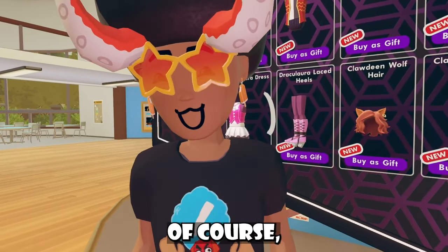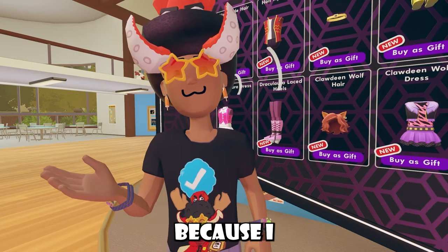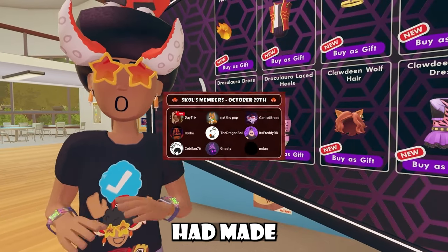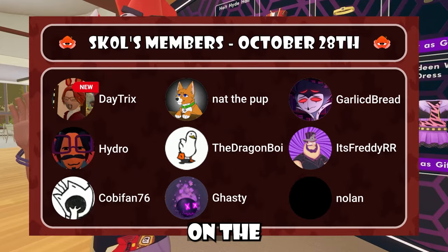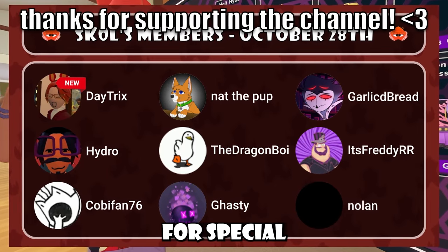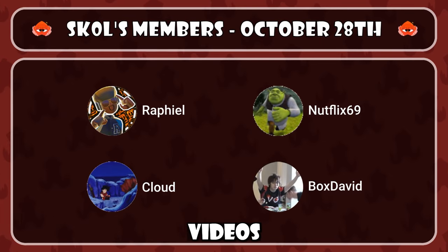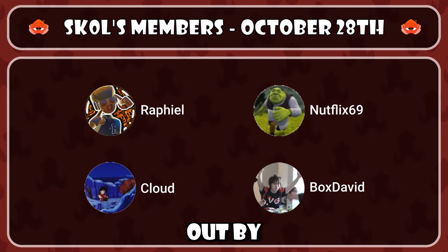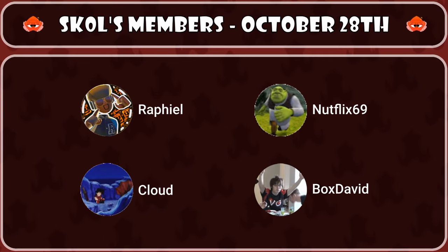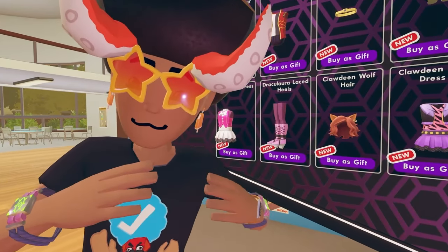Welcome to this news video, and of course this is not a news topic at all. Do you know that I have channel memberships? I have new designs for my channel memberships — someone named Maniac made posters for them. Massive shout out to everyone you can see on screen right now for being inside my memberships, Calamari and above. For about $5 a month, you can get your name read out — and we got Daytricks, Hydro, KobeFan76, Nolan, Nathapub, TheDragonBoy, Ghastly, GarlicBread, It's FreddyRR, NinjaBladeCat, BBB, Burning Owl, Raphael, Cloud, Netflix69, and BoxDavid. Thanks for the love, people, and join the fam. Now let's get back to this news video.